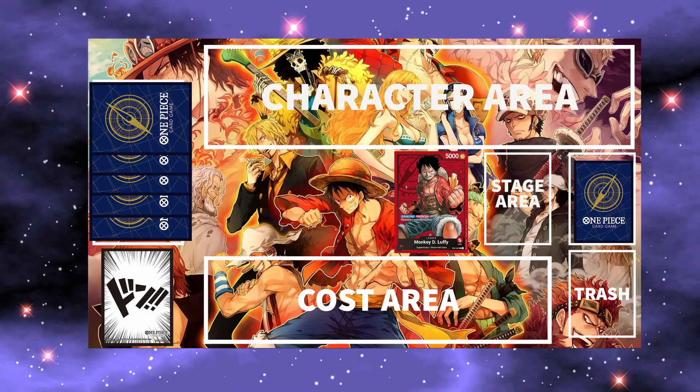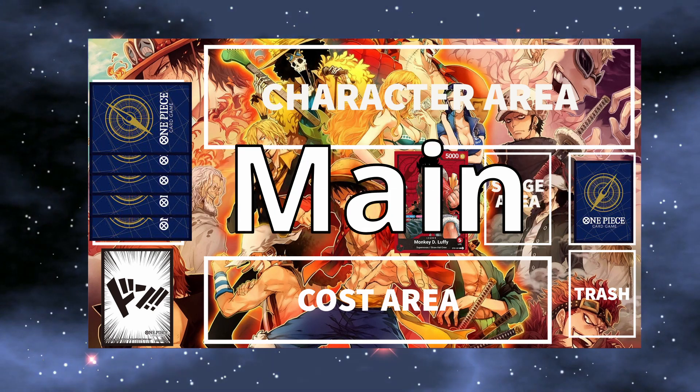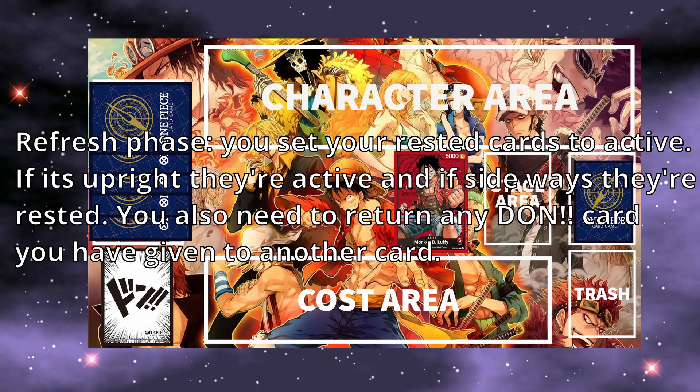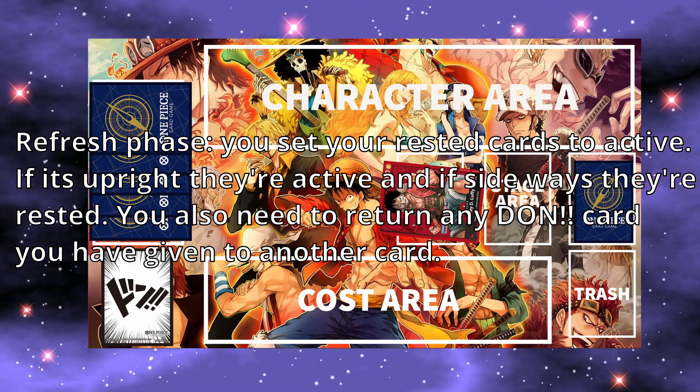In the game, you have 5 phases: Refresh, Draw, Dawn, Main, and End phases. In your Refresh phase, you have to set your rested cards to activate. If a card is upright, it's active, and if sideways, it's rested.